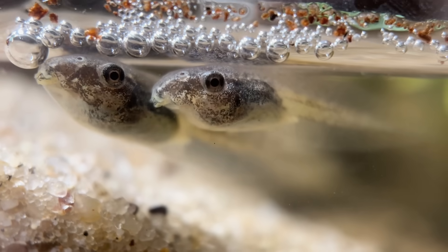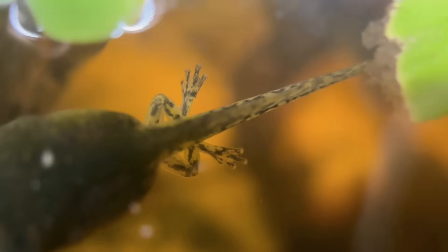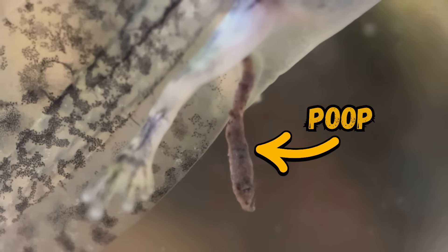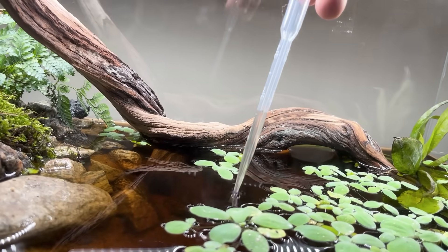But one tadpole ate more than all the rest: Goliath. He's two times larger than the others and four times larger than Tiny. When Tiny finally tried to eat, Goliath rushed over and ate all his food. And I should mention — Goliath has legs. He's growing faster than all his siblings because he's hoarding all the resources. I know this because his poop is as long as his leg. And all this poop makes the water toxic, because it raises the ammonia levels. Ammonia is deadly to tadpoles, so I'm testing the water to make sure it's still safe.